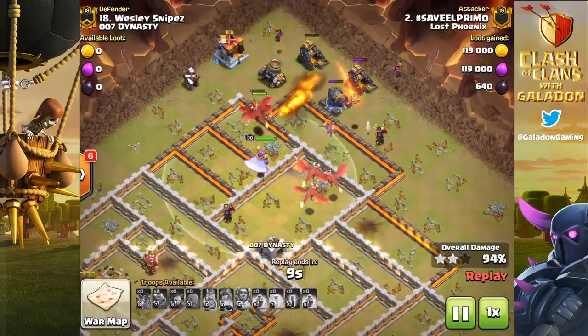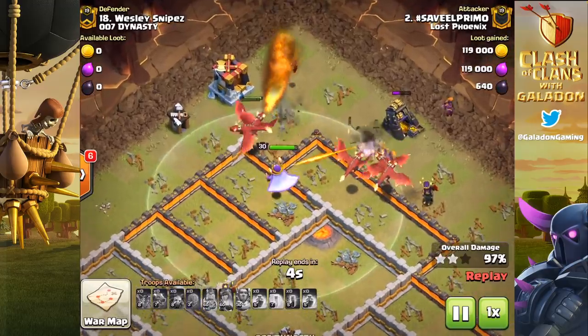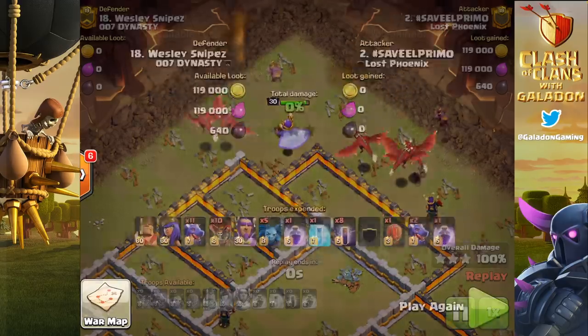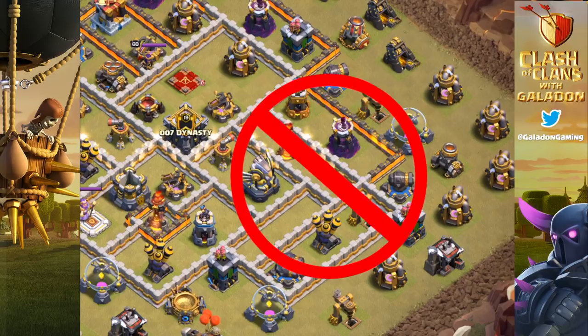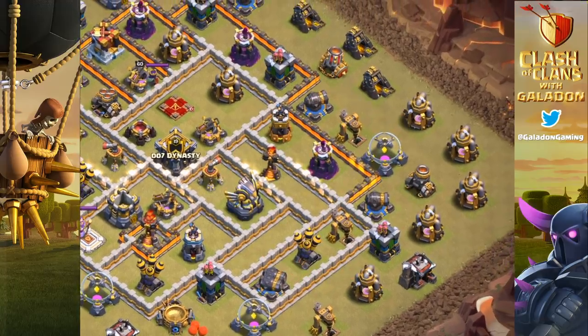The bat spell is defensible — anybody who tells you bat spells will wreck any base is wrong. It's just a matter of the meta catching up and base designers altering things to make it harder. Looking at this base, we're looking for single-target infernos and lack of splash damage. Towards the top right, this entire area is only protected by a single-target inferno and a wizard tower — easily frozen and taken out early.